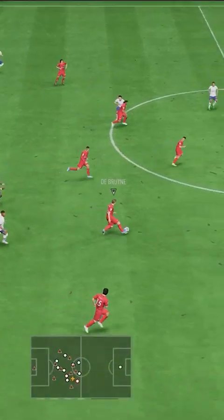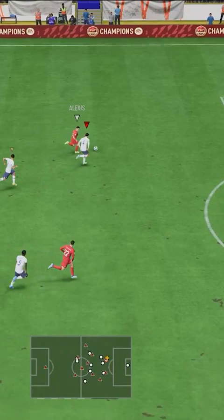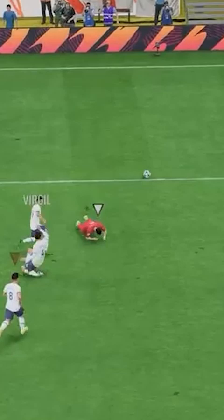The opponent is on the counter, he plays a long through ball and has the pace advantage. Nothing you can do anymore to stop him from scoring — except pulling out an amazing slide tackle.